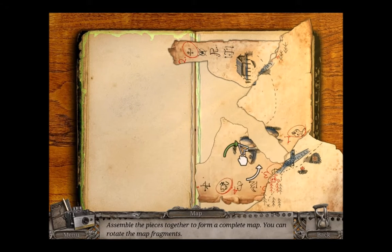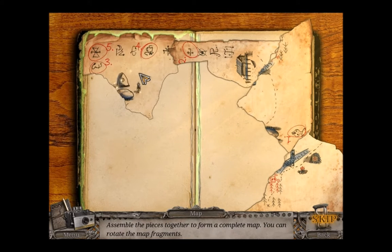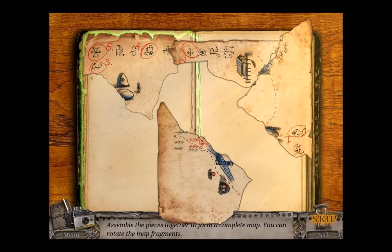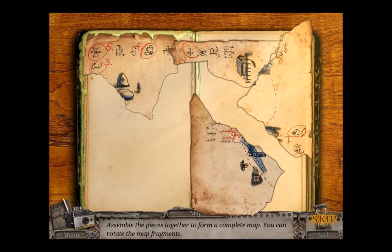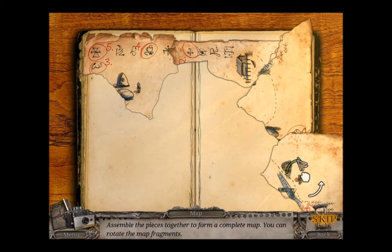I've got to click on that arrow. Can I pick it up? That's not right. Don't know why the frame rate keeps dropping. I'm sorry if it's... Argh! Heaps of room on my computer for this game, but for some reason every time I do something the frame rate drops right down to one.